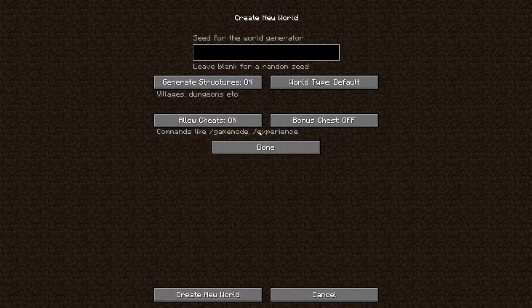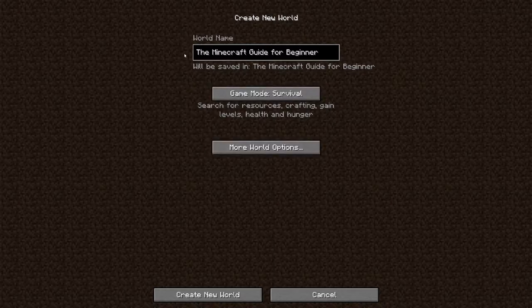But I may want to do an episode on things such as command blocks and other items that you can use in your own single-player world. Our world type is going to remain default. We're not going to have a bonus chest. We are going to generate structures and we're not going to have a predetermined seed. What's going to happen is the game is going to generate a random seed, which is the value that goes into the world creation engine and randomizes that procedural world generation. So all our options are set, we are in survival, we have a world name, and we are going to create the world.